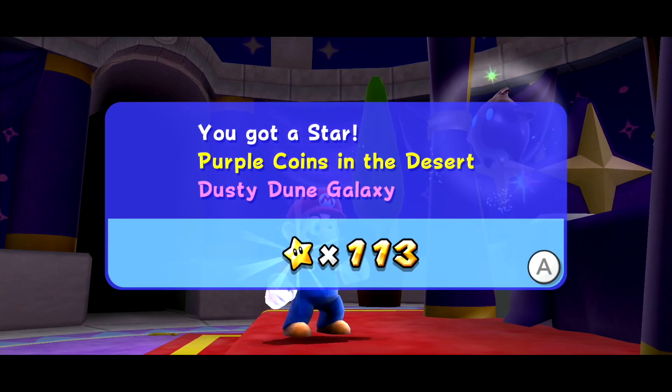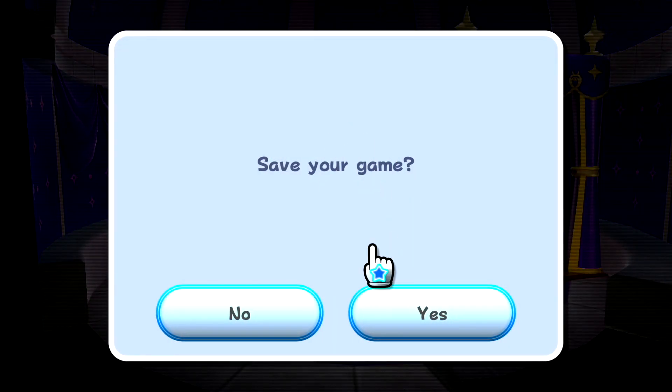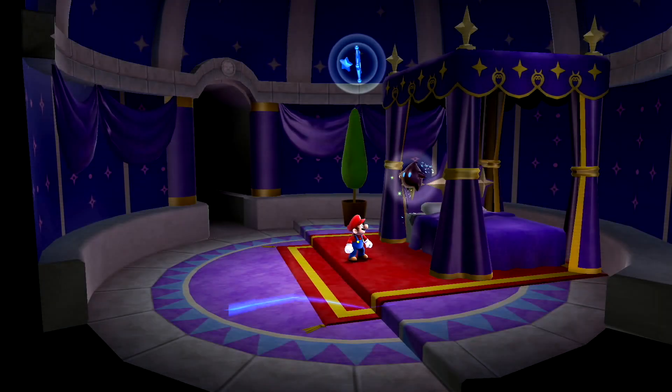Purple Coins in the Desert — boom, 113 stars! Galaxy complete, star bits, all that great stuff. Save my game — yes, please don't press the power button. Game has been saved.